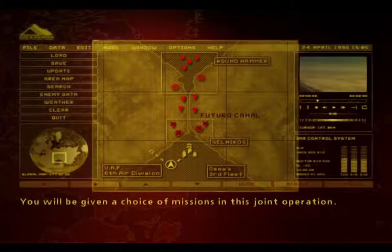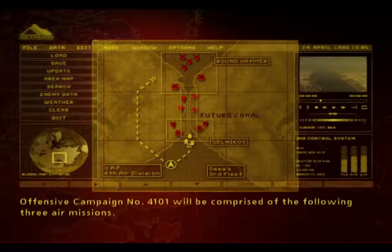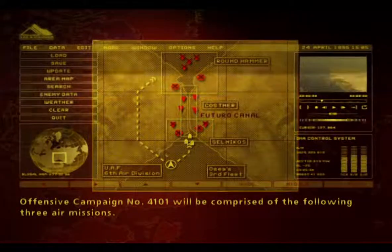You will be given a choice of missions in this joint operation. Offensive Campaign No. 4101 will be comprised of the following three air missions.